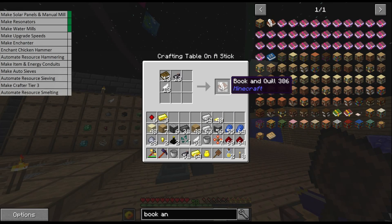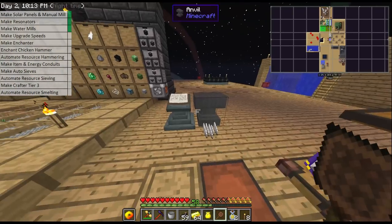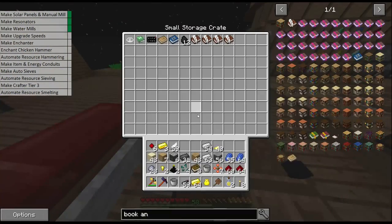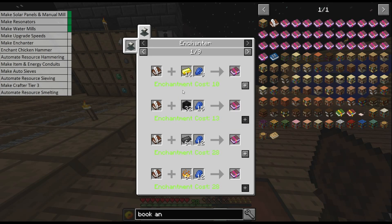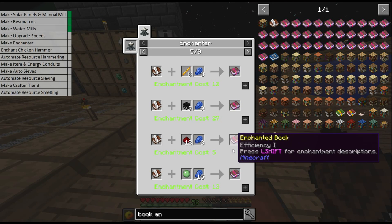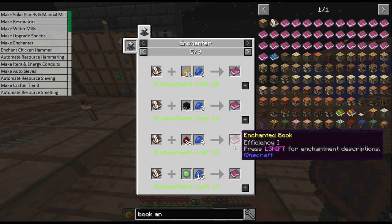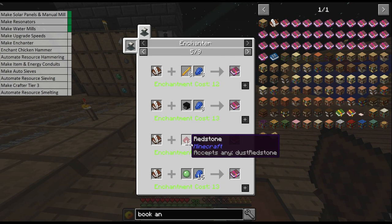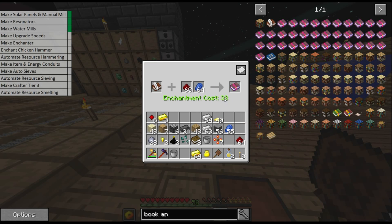What the enchanter allows us to do is pick the enchantment that we want. To do that we need to pay — firstly we need some book and quills, and these don't stack unfortunately so I'll just make five for now. We put a book and quill in, click 'show recipes', and we can scroll through and choose the enchantment that we want. I want efficiency five — the higher amount of resources you need, the higher the level of enchantment you'll get.